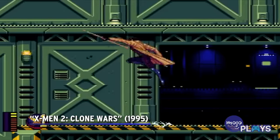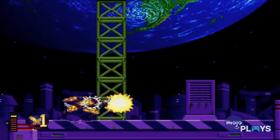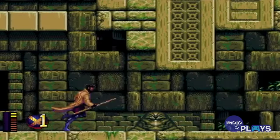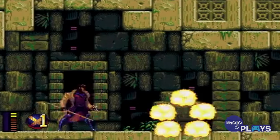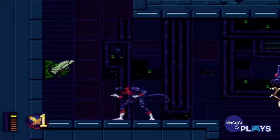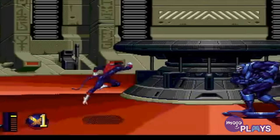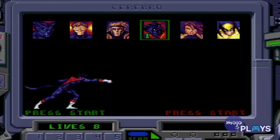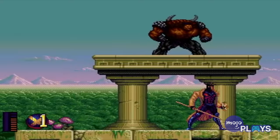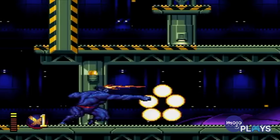X-Men 2: Clone Wars. There were some solid X-Men outings on Sega's home consoles as well. A sequel to the 1993 original, Clone Wars saw the team battling the Phalanx, an evil alien hive mind. Improvements over the first were subtle, but added together to make a more enjoyable game. Beast, Psylocke, and the unlockable Magneto were nice team additions. Levels were a bit grander and more intricate, the difficulty level was more balanced, and you could use each character's abilities as often as you liked, without worrying about an energy meter. That's not to mention that it looked fantastic, and still does.